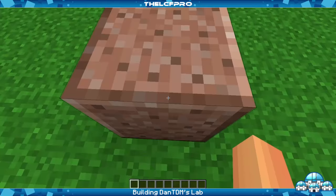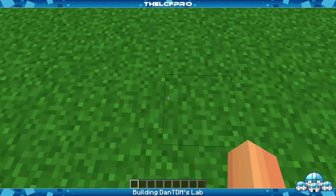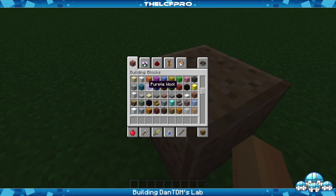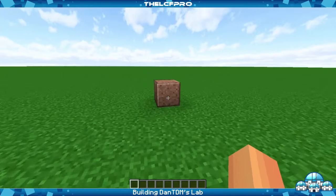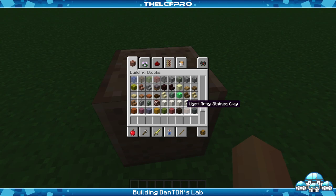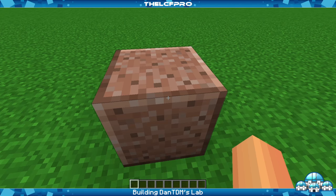And then I believe it's 10 blocks that way — 1, 2, 3, 4, 5, 6, 7, 8, 9, 10. Alright, so once you get there, let me quickly get rid of this block if it's not necessary. This is the starting block — it's not the right block, but it's the place where the block needs to be.